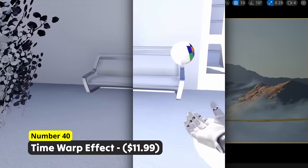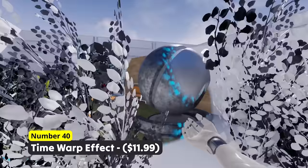Take a sneaky look into another world. Number 40: Time Warp Effect. Create interesting game mechanics by blending textures and materials from static meshes or skeletal meshes.